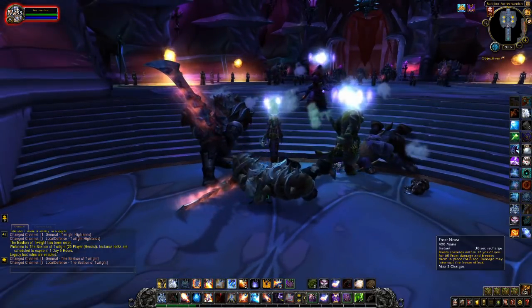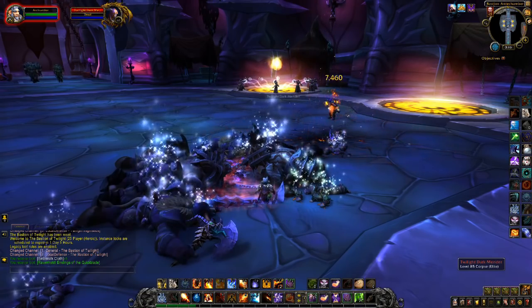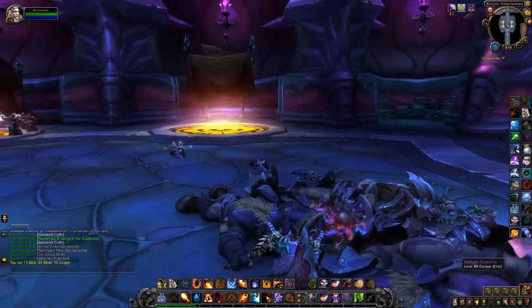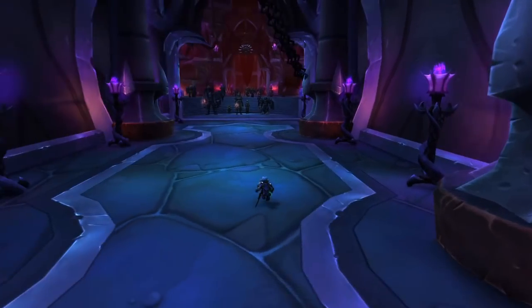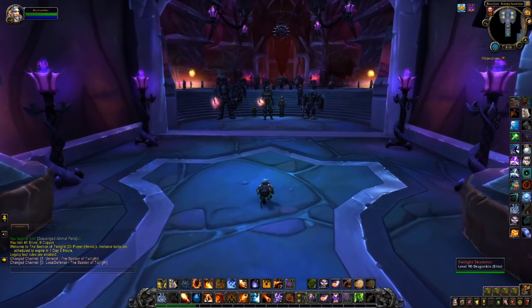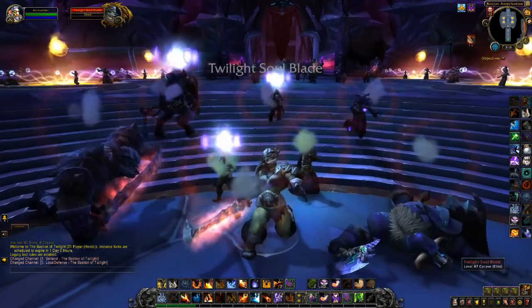The best Cataclysm raid from the perspective of trash farming is the Bastion of Twilight, mainly because it is incredibly quick. The trash in the first chamber can be cleared in as little as 30 seconds. The human mobs around the edges of the room drop around 35 gold per run. The mobs in the centre don't drop gold, but they can drop the occasional item like Soul Blade, which vendors for hundreds of gold.